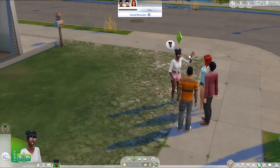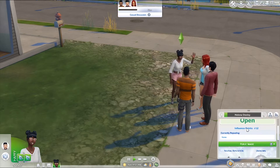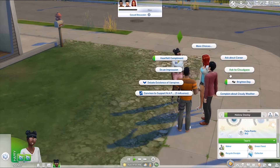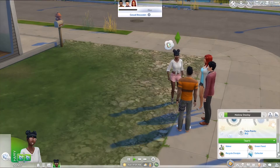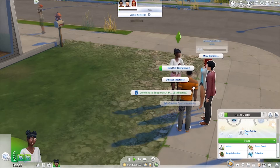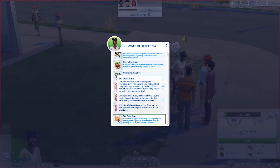We can use influence points for the campaign. Oh yeah — 'We Wear Bags', there it is! Our community values reducing and recycling, but paper bags are starting to pile up. We wouldn't dare throw those away — they could come to good use someday. Every last one of those 8,346 neatly folded pieces of untapped potential have finally earned their time to shine. With the 'We Wear Bags' action plan, we can proudly wear our bags as a mark of our eco lifestyle!